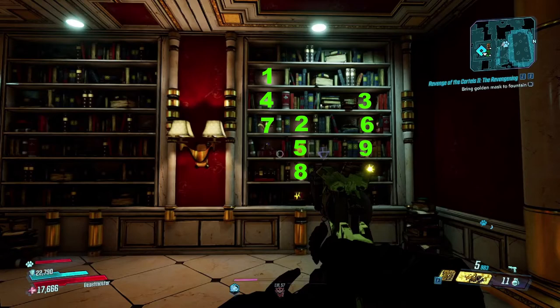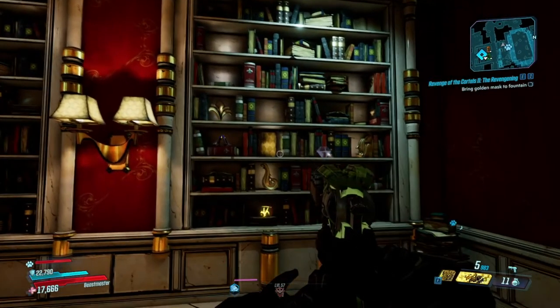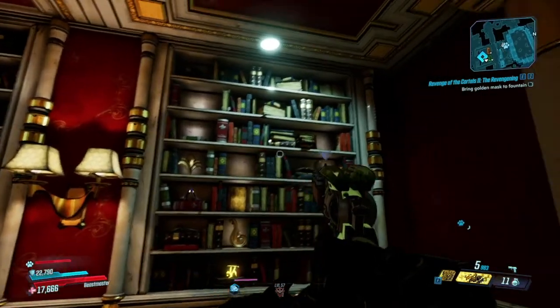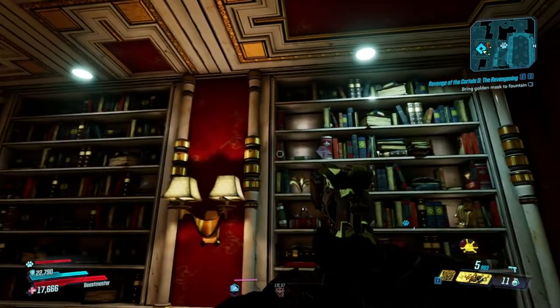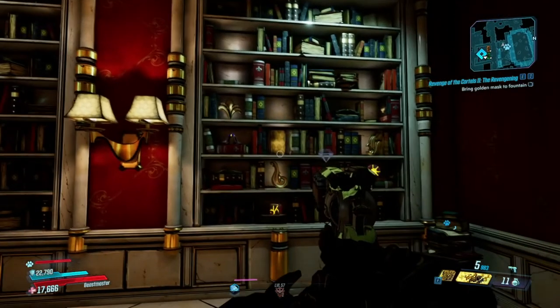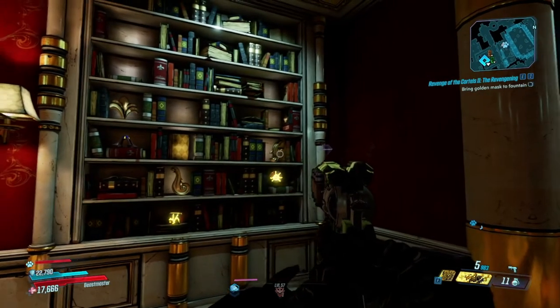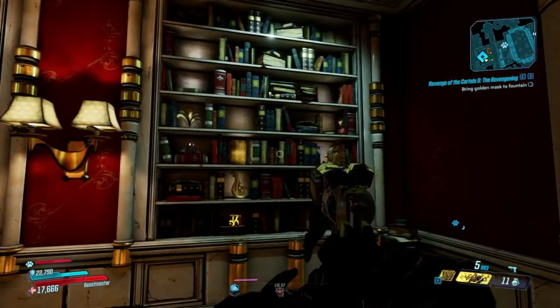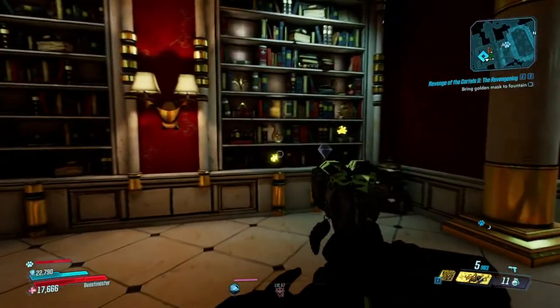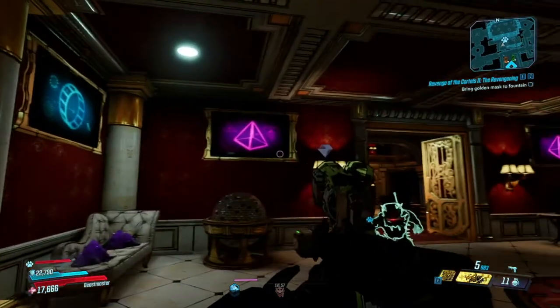The screens are the order in which you hit those numbers. So for this particular puzzle, the triangle is in the seven spot, the square is in the eight spot, and the circle is in the nine spot. And then based on my TV screens, my code would be nine, seven, seven, eight.